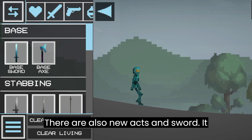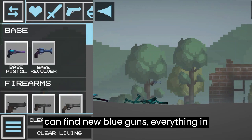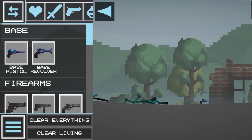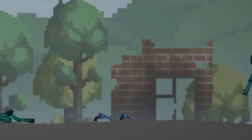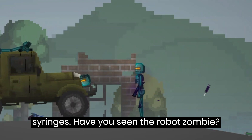There are also a new axe and sword — it looks nice. If you check the weapon section, you can find new blue guns, everything in the robot style. The robot can also be affected by all syringes.